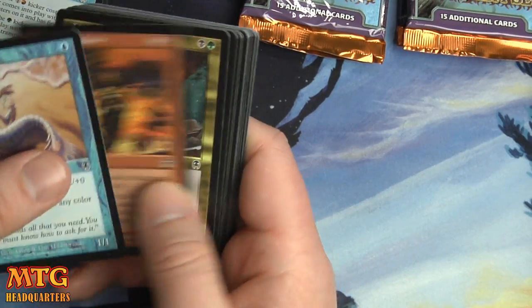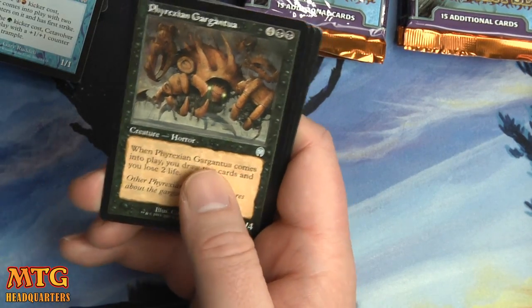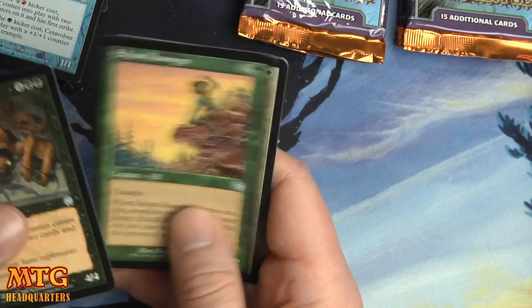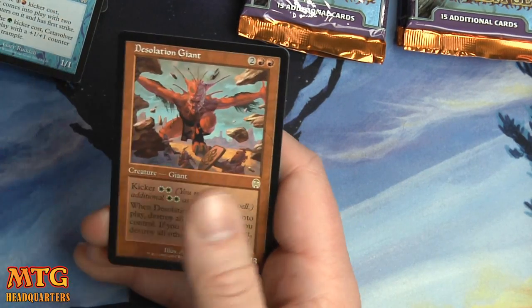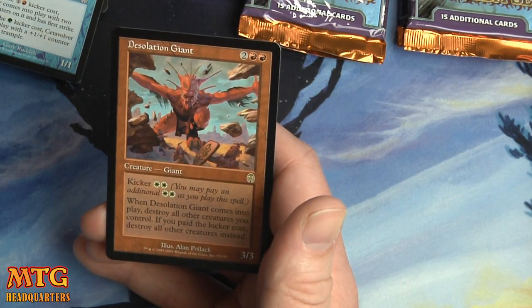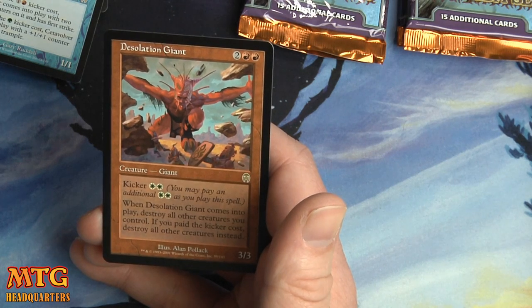Let's see if we can find a Phyrexian Arena — that'd be another interesting pull. Phyrexian Gargantua, Sylvan Messenger, Dega Sanctuary, and Desolation Giant — two and two red for a 3/3 with a double white kicker. When Desolation Giant comes into play, destroy all other creatures you control. If you pay the kicker cost, destroy all other creatures instead.